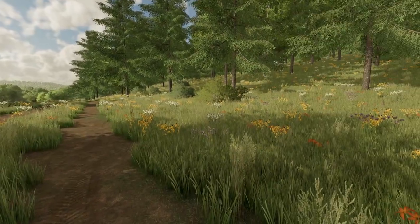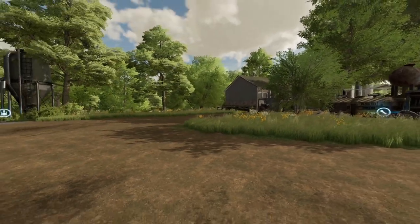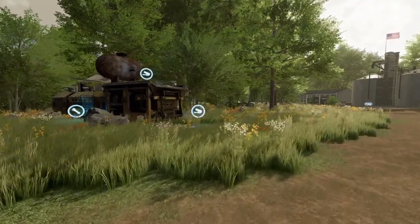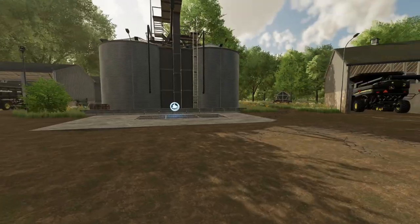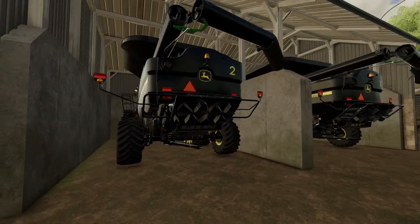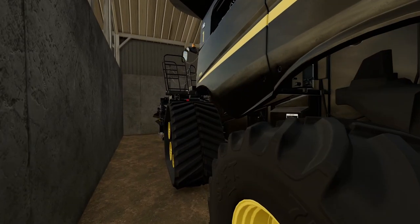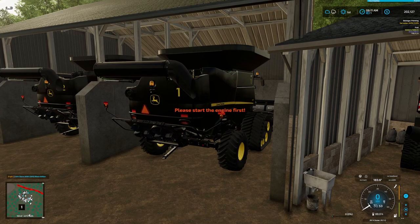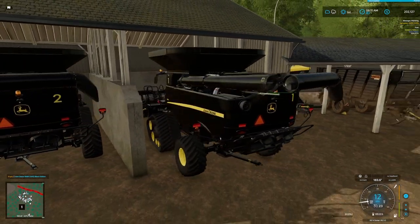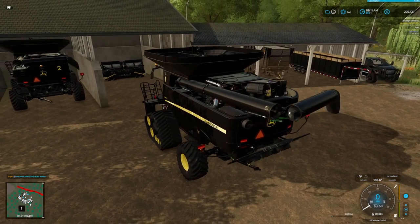We're back over here at the farm. Last time we talked about getting a new harvester if they could give us a black edition, and you know what — it's Black Friday. We ended up getting a two-for-one deal on harvesters. We got harvester one and two — the John Deere S690 Black Edition, the 2015 version. They made a black edition for us with some awesome tracks. We got a ton of money from clearing that path of trees and used all our profits to upgrade to these harvesters.